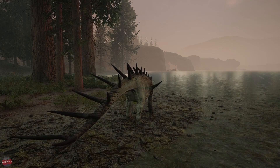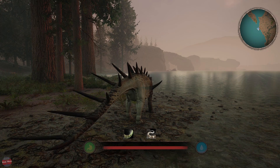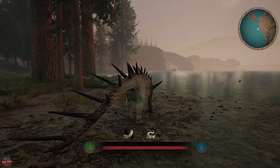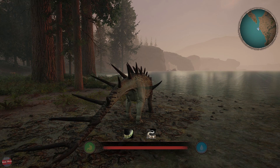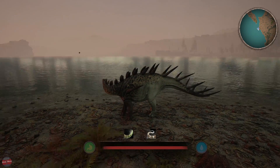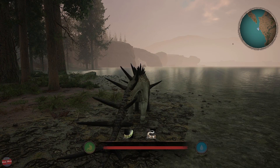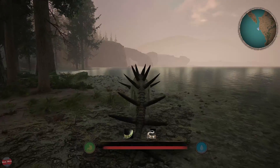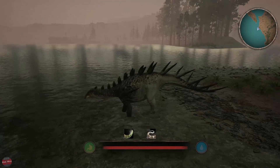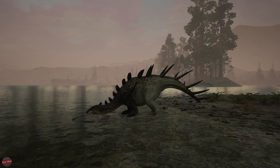So, whereabouts are we on the map? I've got my trusty map up on my second monitor here so I can work out where the heck I am. And I always struggle. So we're near like a big body of water. I want to say we're near Turtle Island. Is that Turtle Island over there? Maybe. I'm not sure. Maybe I should just keep walking around and see what we find. Should we have a look at what we look like when we drink water?